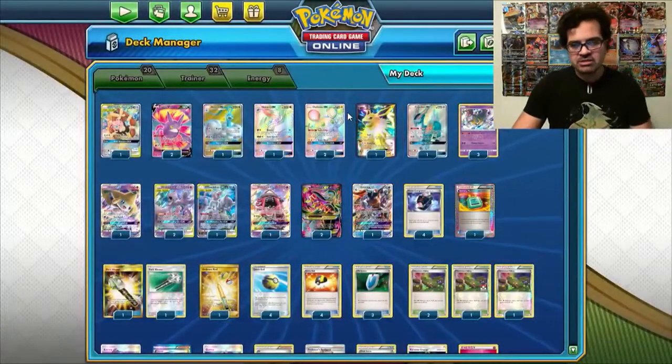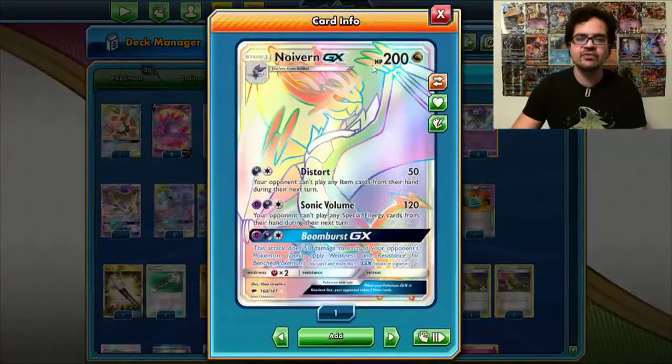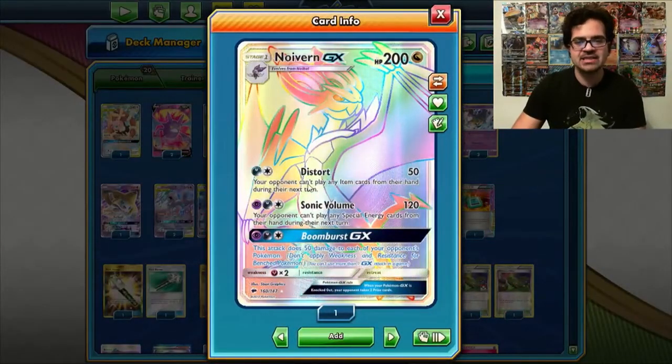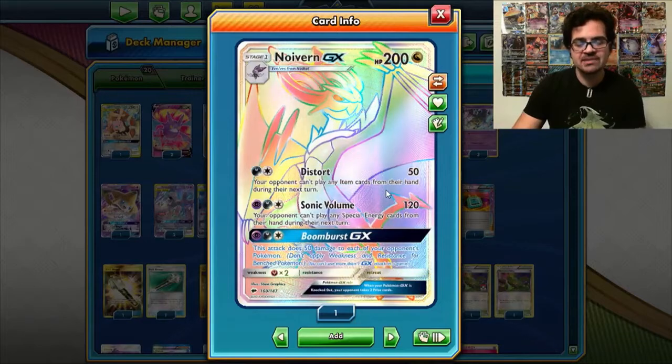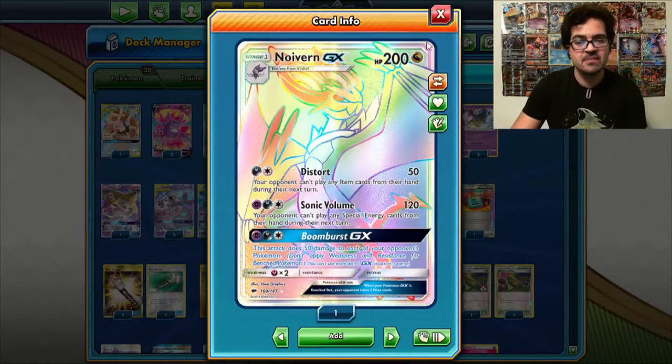We do also have some options to lock our opponents up, both the Noivern GX that has Distort, which stops them from playing item cards, and Sonic Volume, that stops them from playing special energy cards.